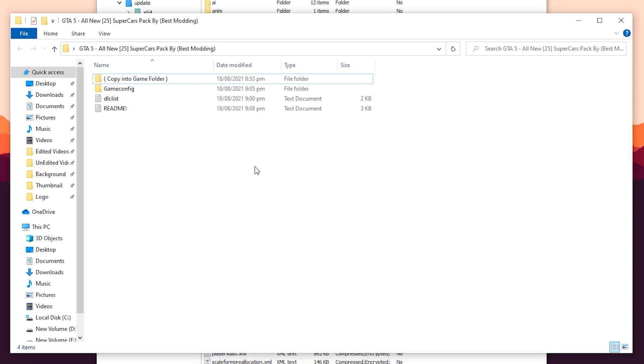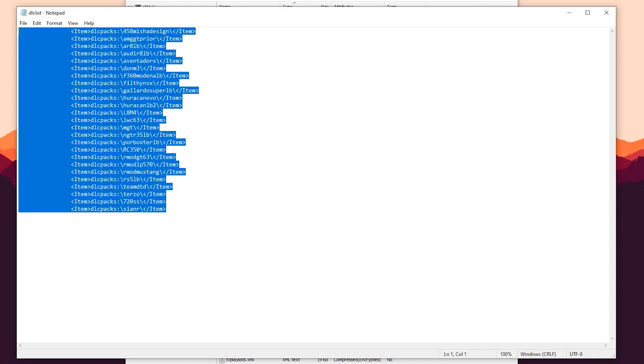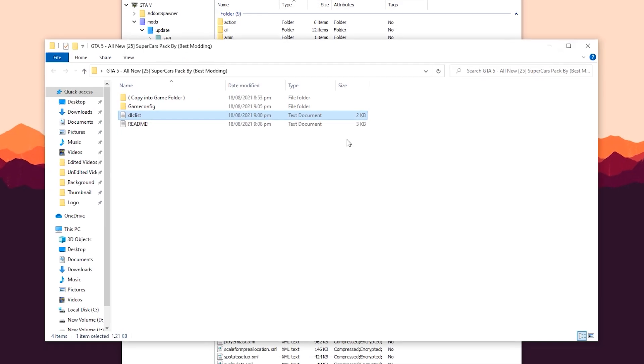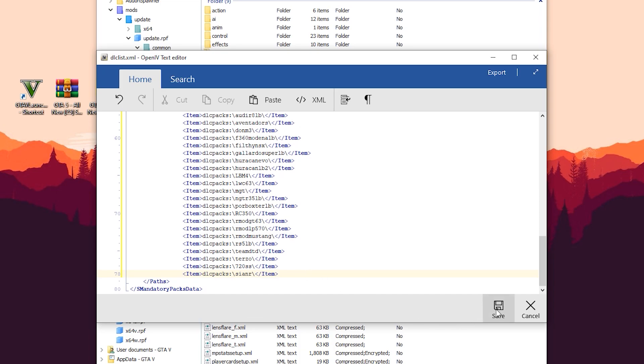Now let's go back to the GTA5 car pack folder, open the dlclist notepad file and copy all the codes from there. Then go back to the dlclist editor, paste all the codes right there, and save it.